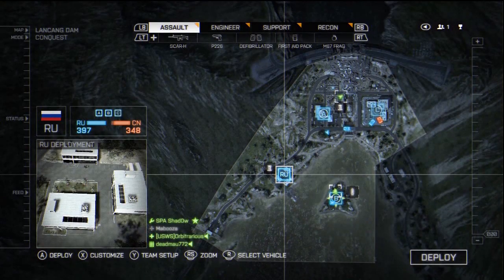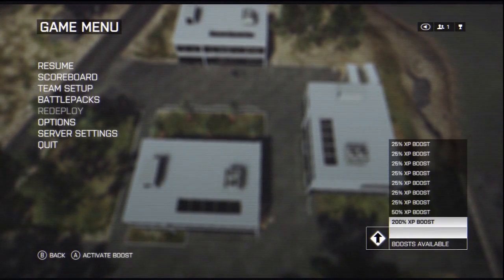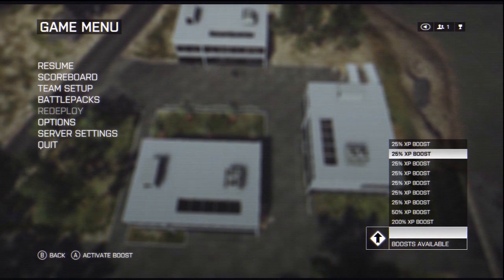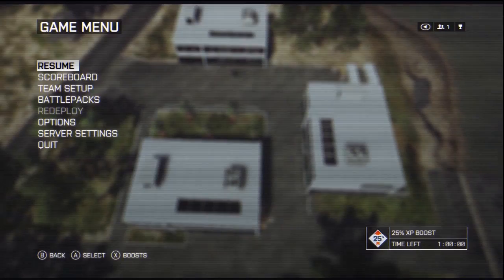To apply XP boosts, once connected to a server, enter the game menu and choose from the available XP boosts listed on the right side of the interface. You can then benefit from the chosen XP boost while playing.